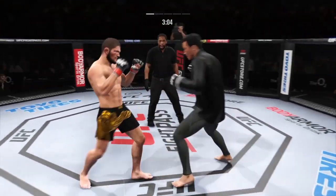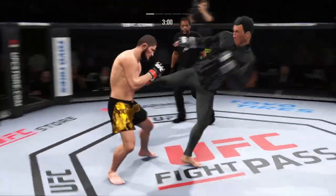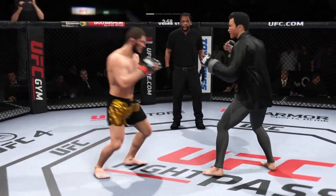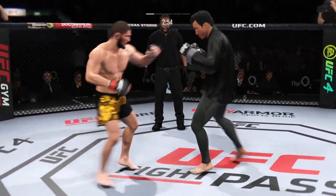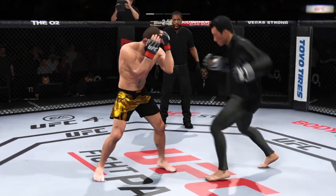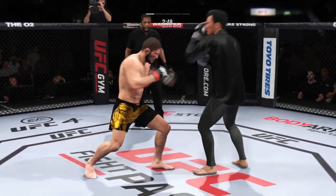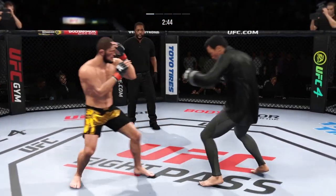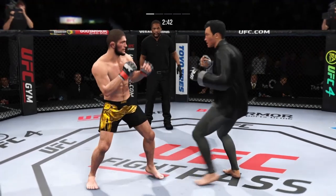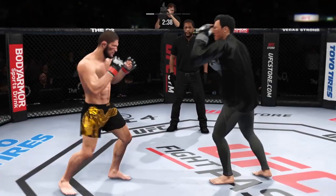That's a beautiful strike there by Khabib. Don't call him a one-trick pony, because he isn't. He is a guy that is able to mix everything up inside the octagon. 27 total strikes have now landed for Khabib Nurmagomedov. Huge block there. And he tags him with the straight hand there. Beautifully done by Nurmagomedov.